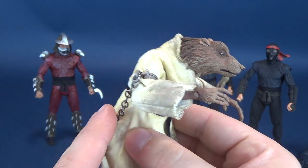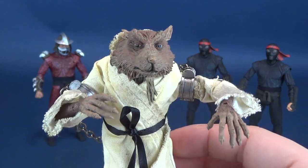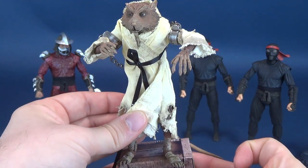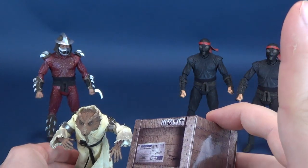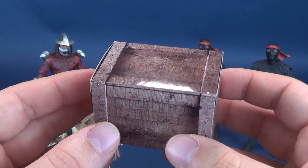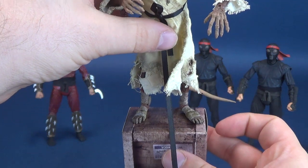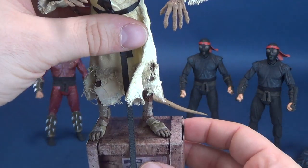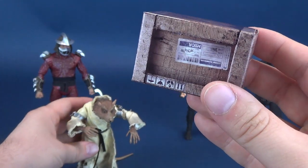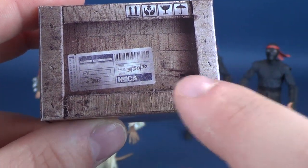I want to start this review with Splinter — he's one of the two figures I was most excited for. Along with exclusive foot soldiers, this is really a buffet table of delight looking at these four figures from NECA Toys. He does look very accurate to the way he looked in the film. He is shackled, which comes into play with the crate that Splinter stands atop of while shackled by the Foot. The box is made of cardboard, and NECA Toys put a little label on the side that says 33090 — the date, if I'm not mistaken, for when the film was released — and also NECA Toys down below.